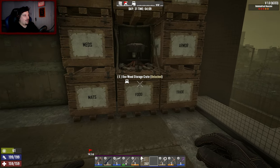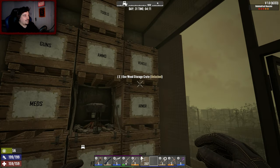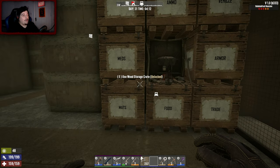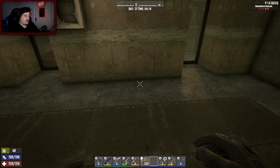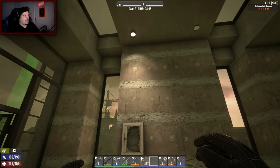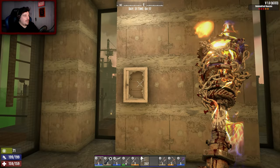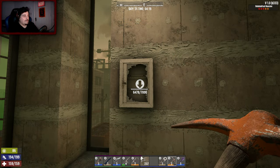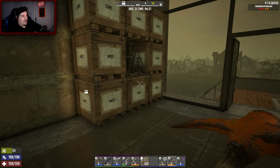Everything's mixed up, nothing is sorted - it's a complete mess. What's worse is I want to put my chemistry station here - looks like a perfect spot. It's three blocks but I need to break this and this - seven thousand blocks, not ideal. Plus I've got two workbenches and two forges, I've got a lot of stuff.